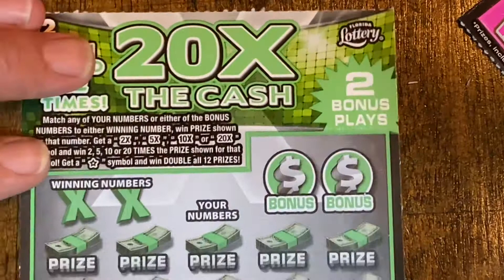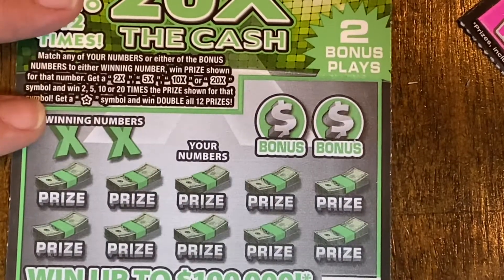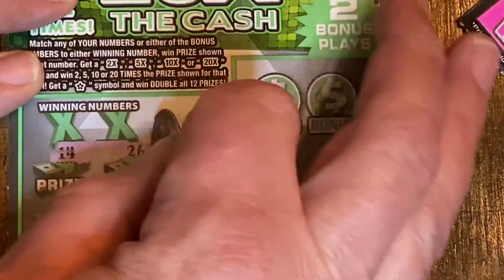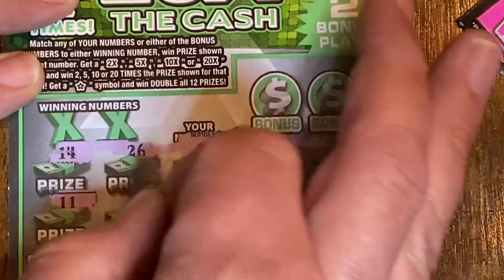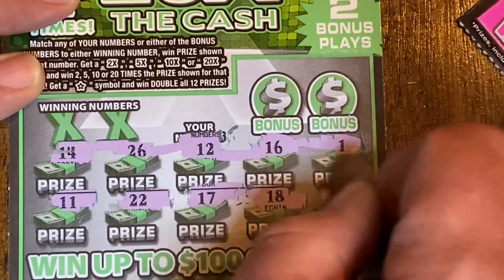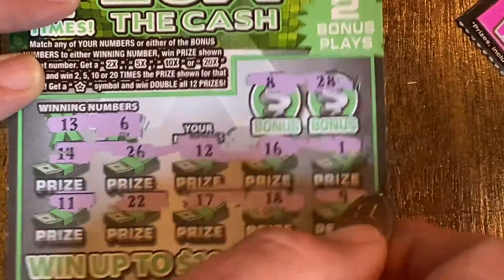Next up is the newer version of the 20X. Match the winning numbers to our numbers, get the prize shown. You can get 2, 5, 10, 20x symbol, or the star and you multiply all the prizes double. Numbers: 14, 26, 12, 16, 1, 11, 22, 17, 18, 9, 13, and 6. Nope. Bonus: 8 and 28.